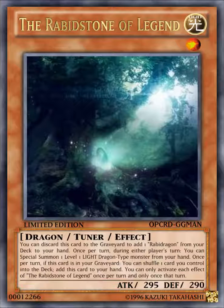As you can see, this card is pretty much the White Stone of Legend, the Black Stone of Legend, and the White Stone of Ancients for Rabbit Dragon. It has the search effect from the White Stone of Legend, the special summon effect from the Ancient White Stone, and it has the shuffle-back-to-hand effect from the Black Stone of Legend. So it pretty much has one of each of their effects.